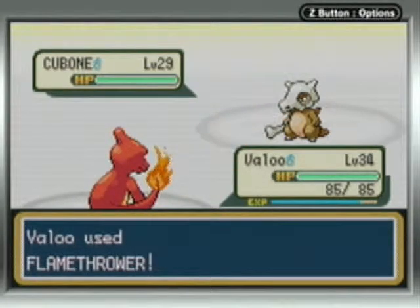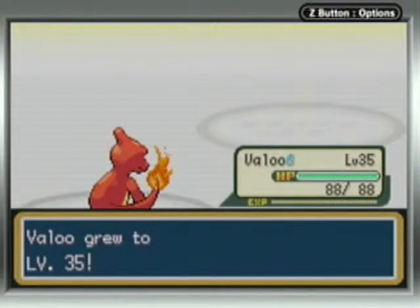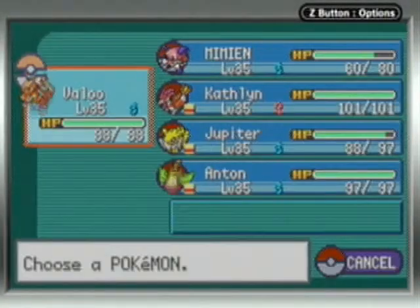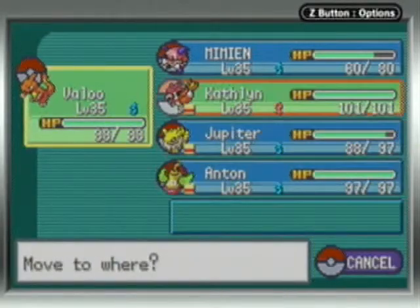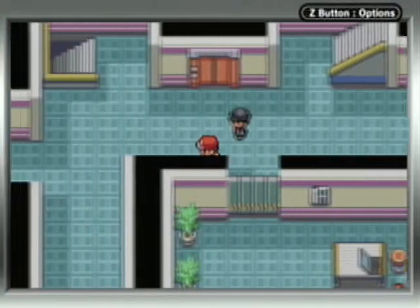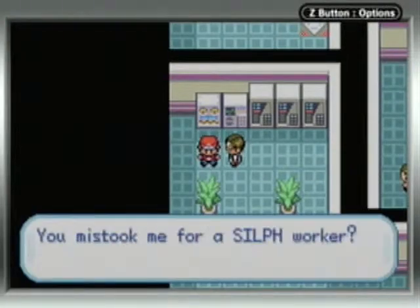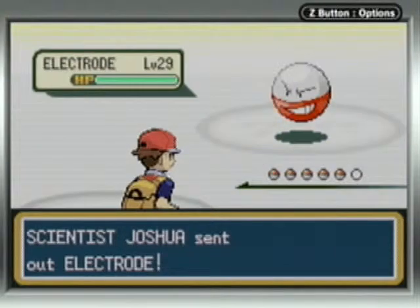My favorite run thus far was my no Pokéball run — where you don't catch any Pokémon in Pokéballs, you only get ones received from in-game characters. I started with Totodile because otherwise I wasn't going to get a water type. I got a Spearow from a guard, the Eevee from Bill and evolved it to Jolteon, a Tyrogue — which is how I ended up liking Hitmonlee as much as I do — a Dratini you can get over the course of the game, and a Sentret from the Game Corner to use predominantly as an HM Slave but also as a Pokémon with Earthquake, since having a powerful Ground type move is always helpful.